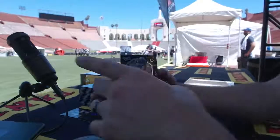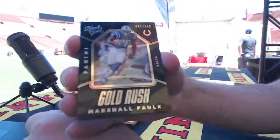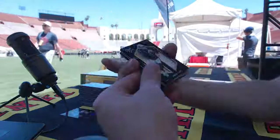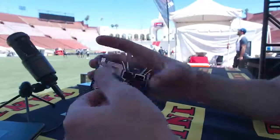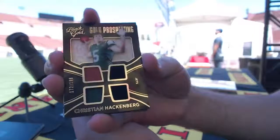Next — number 100, Marshall Faulk gold rush for the Colts, Jay Lee. Derrick Carr number 100 for Oakland, Arco. Next — Christian Hackenberg to 199 for the Jets, Oyvind.